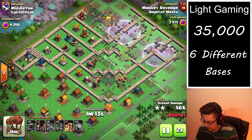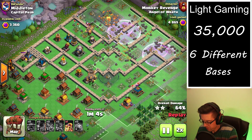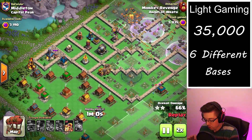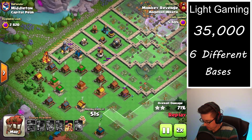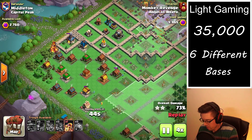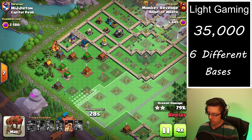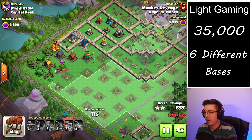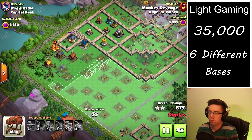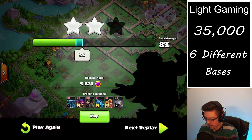We're trying to clear as much of the base as possible, but unfortunately we just don't quite have enough juice to get through all the defenses. Looking at the cleanup, we're just grabbing a few more trash buildings. On average we'll be getting around 6,200 points per attack — it's kind of crazy. We got almost 6,000 from that first one.